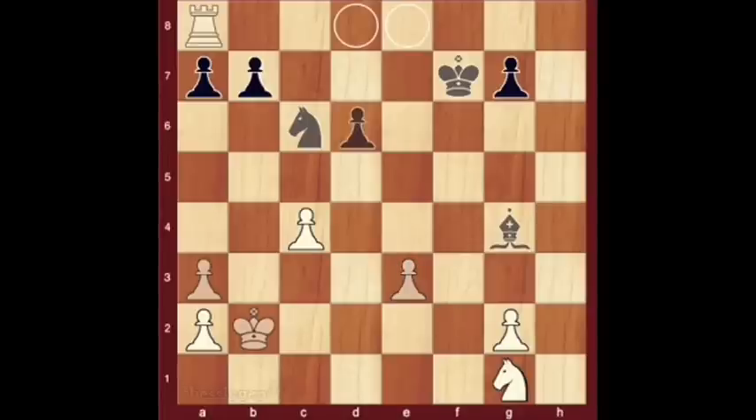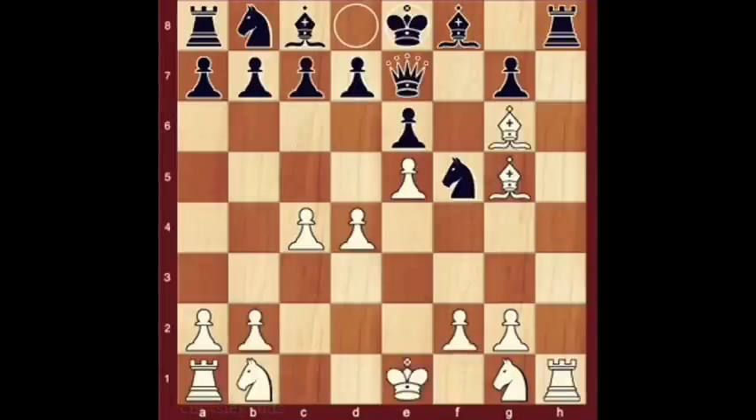This wins a rook, two bishops, a knight, and two pawns for a queen, two rooks, a bishop, a knight, and two pawns. This was black's only significant error of the game, but it was costly. Black was never able to regain the lost ground and eventually resigned.